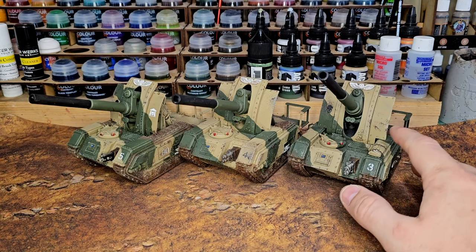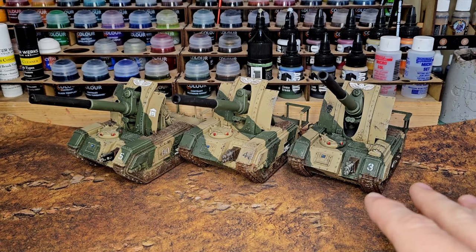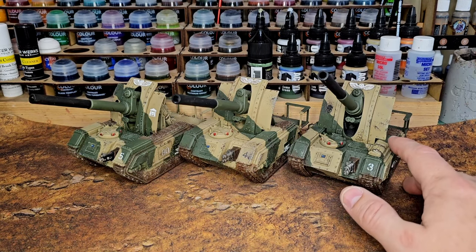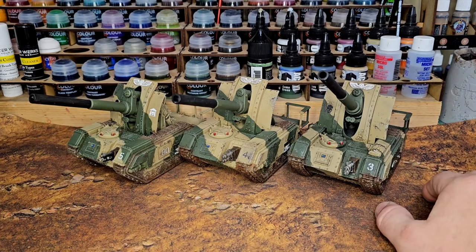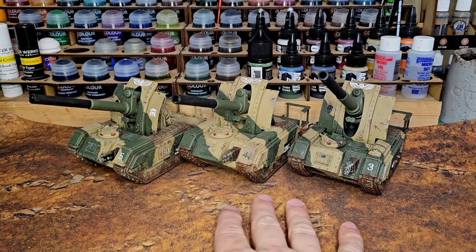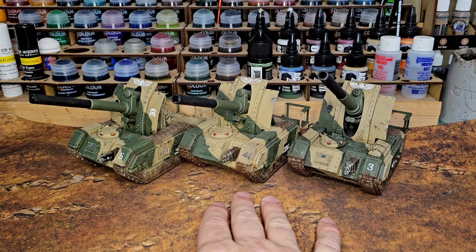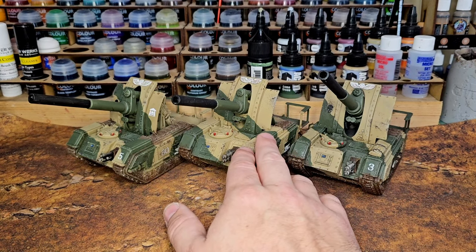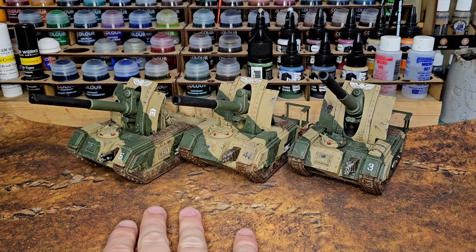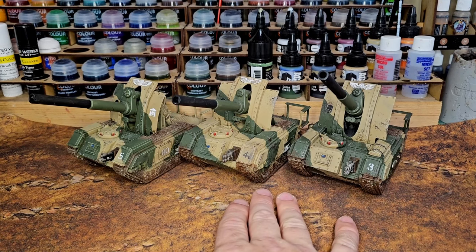What we have is movement 10, toughness nine, save three up, 11 wounds, leadership seven, three objective control. That's not bad on the OC, but if your opponent puts any infantry unit with higher OC in there, you're immediately going to lose the objective — but it's good enough to hold your backfield down for a while. With its new toughness nine and 11 wounds, this is going to make it a resilient unit, and this is why I think it's currently got a heads up over the field ordnance battery. I believe this is a more resilient and effective unit compared to that one.